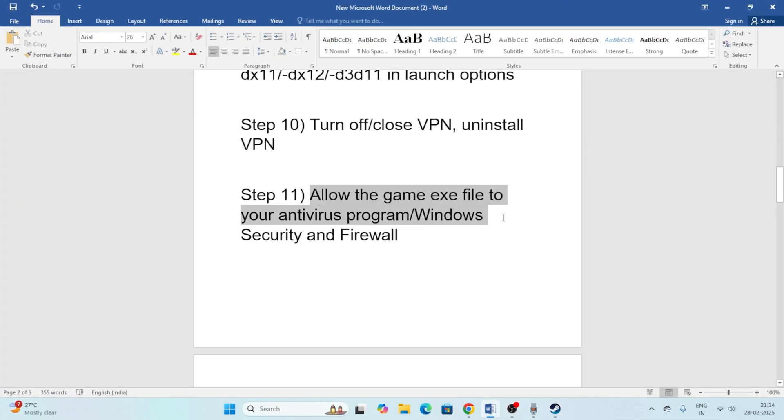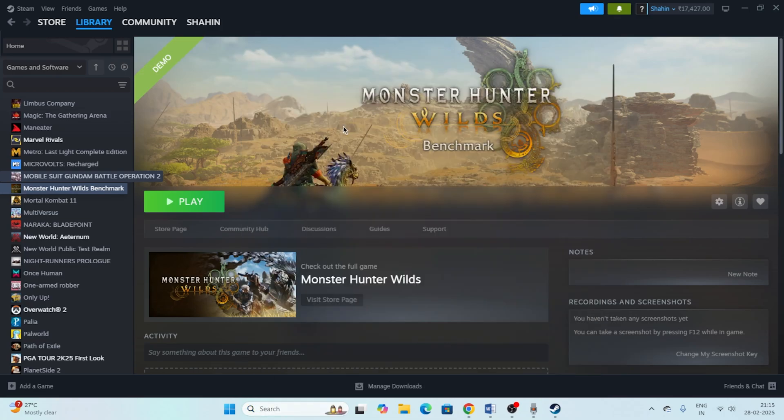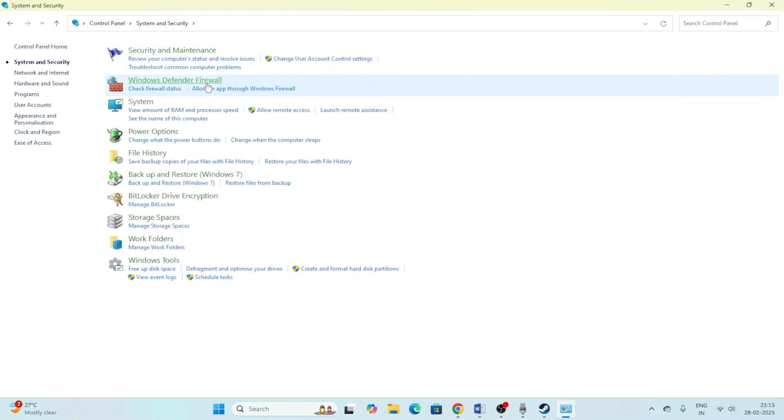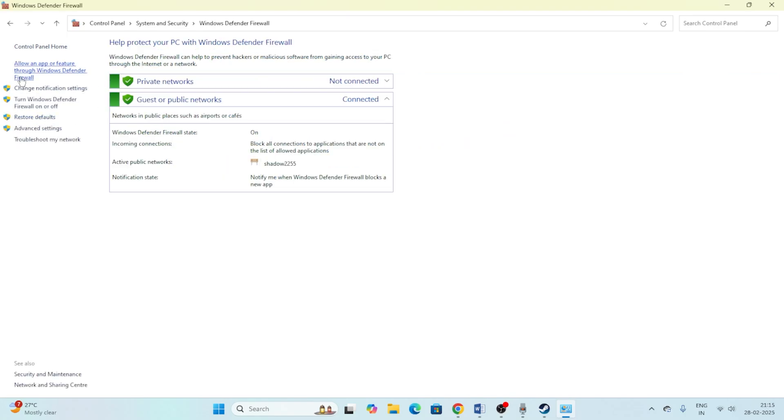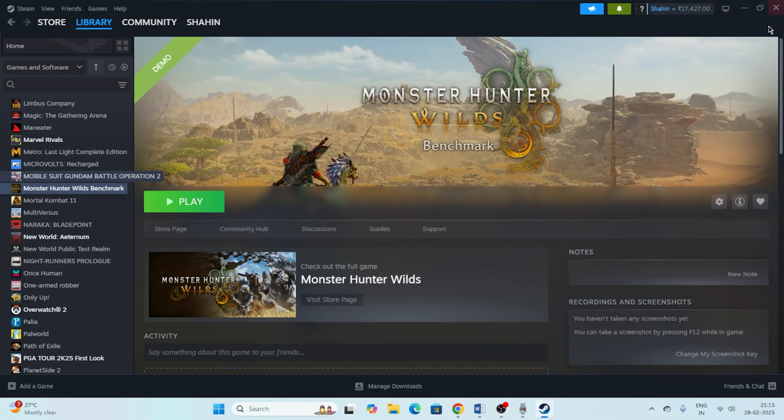Next, allow the game through Windows Defender Firewall. Search for Control Panel, go to System and Security, then Windows Defender Firewall, and click Allow an app or feature through Windows Defender Firewall. Scroll down to find Monster Hunter Wilds — if it's not there, add it. Make sure both the Private and Public checkboxes are checked, then close and try launching the game.